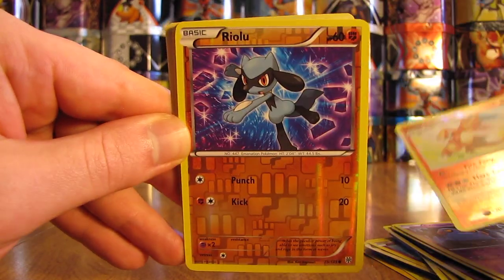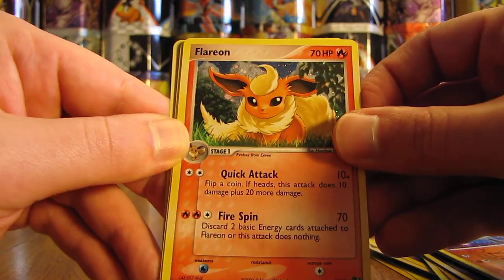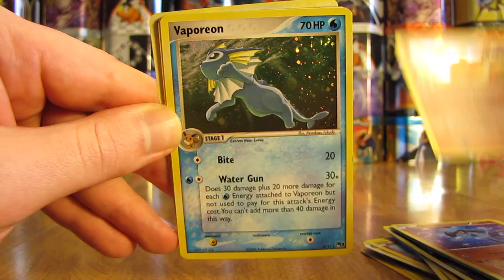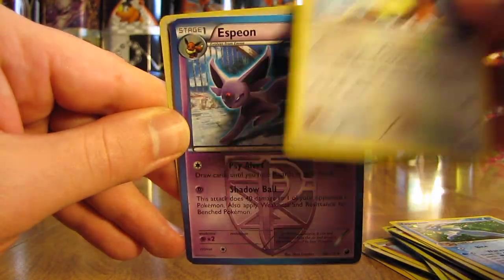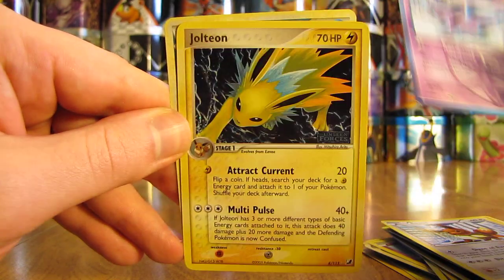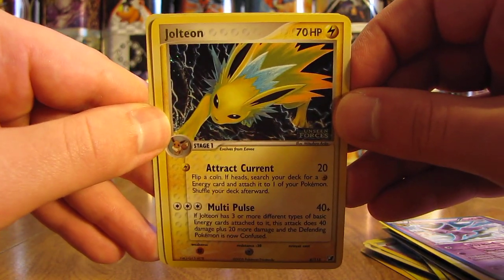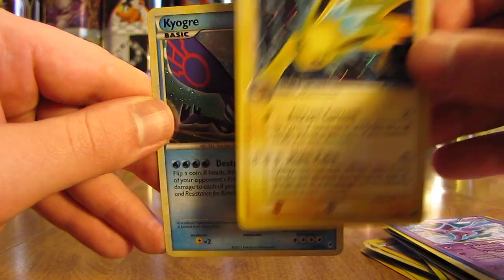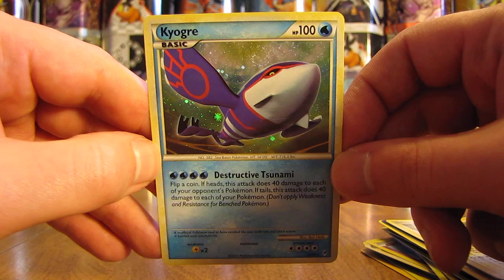Charmeleon, Riolu, Flareon from POP Series 3, Vaporeon — same thing — Eevee, Espeon, Jolteon — that's a Reverse Holo Rare from the EX Unseen Forces set — and finally, a Kyogre Holo Foil card from the Call of Legends set.